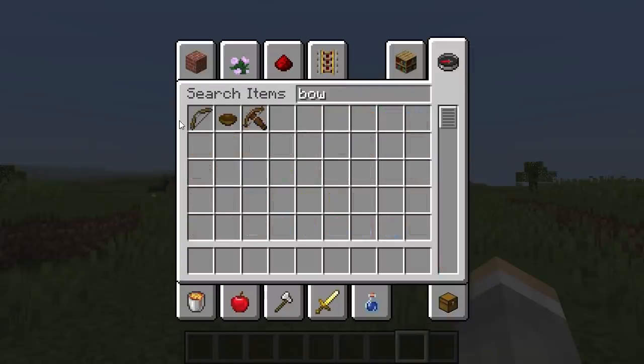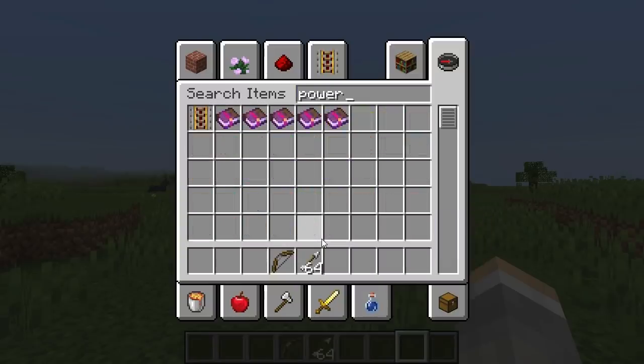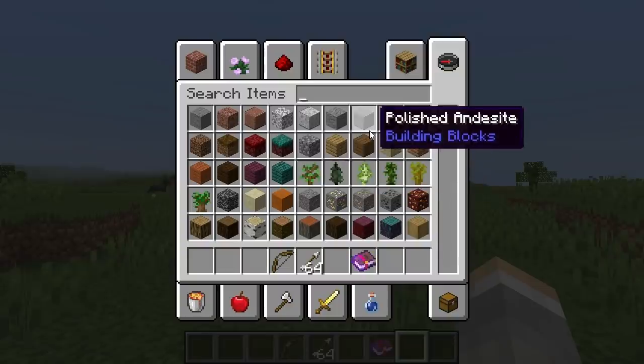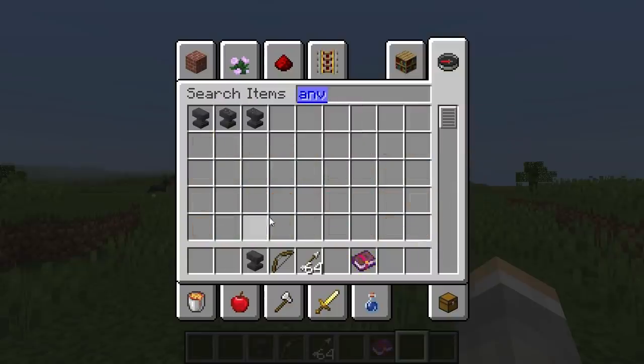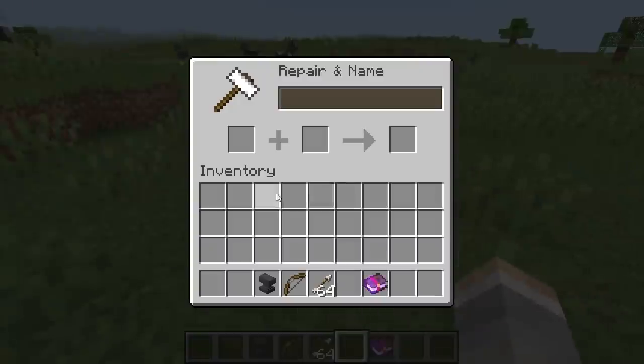Let's get a bow and some arrows, and go ahead and get this Power enchantment. Five is the best. A good way to get it is if you get two bows that have Power IV, combine them both on the anvil, and it'll give you a Power V.